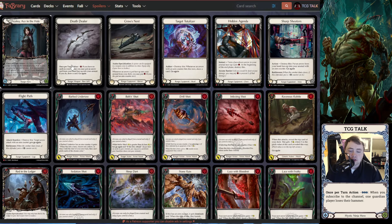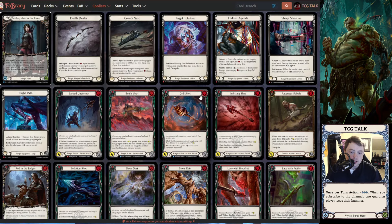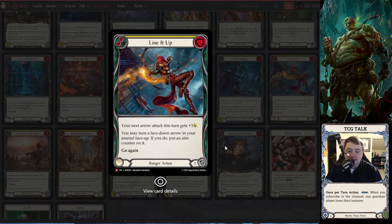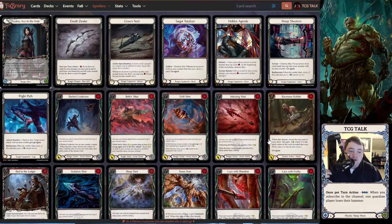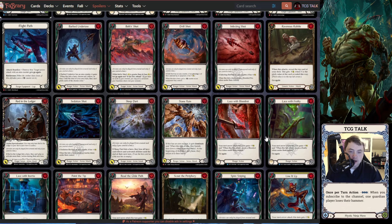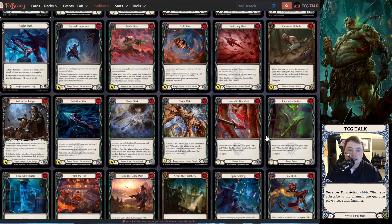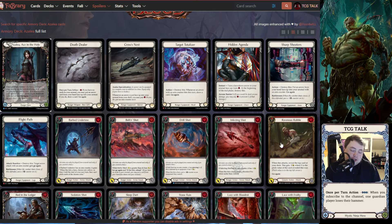Being able to flip and put an aim counter on a card — you know, destroy this, and say whenever a card with an aim counter hits this turn draw a card. So you're able to flip a card, maybe line it up, turn a face-down arrow in your arsenal face up, put an aim counter on it, pop your headpiece, fire it, give it go again with Flight Path, draw a card — and if they let it hit, you draw another card with Death Dealer. You can get some good value there.